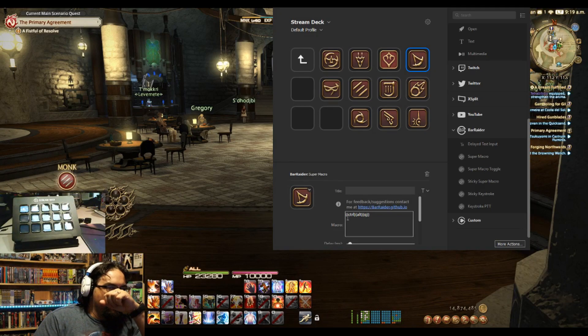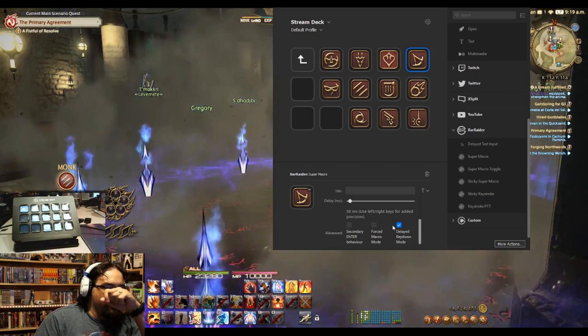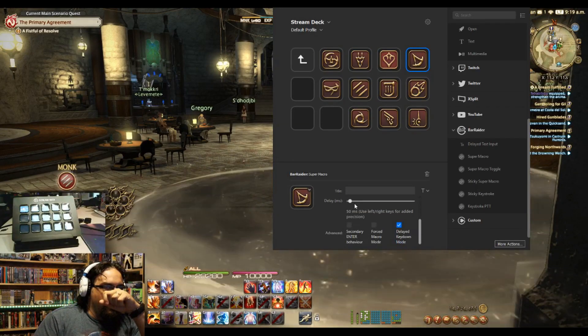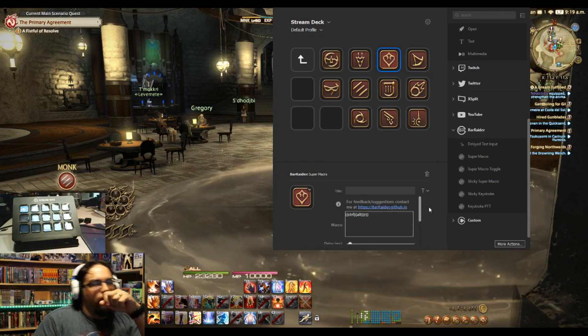In here, you just assign this to a set of keys that you don't necessarily use for something else, and make sure that you use delayed keydown mode, which puts a 50 millisecond delay on your input.